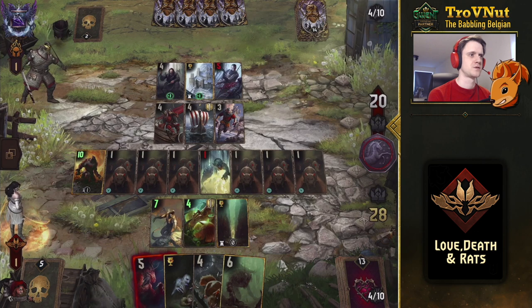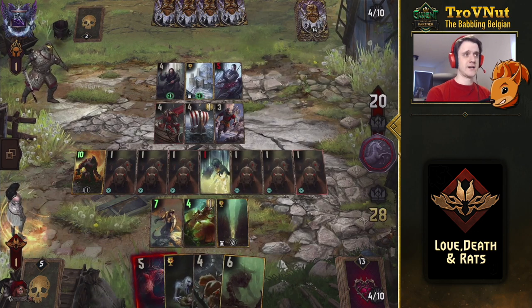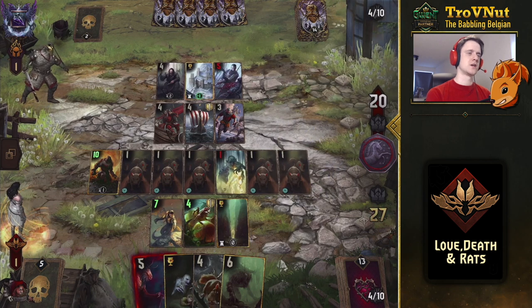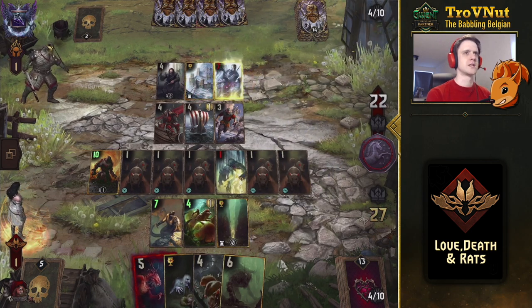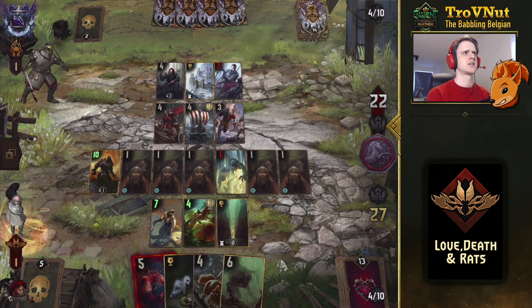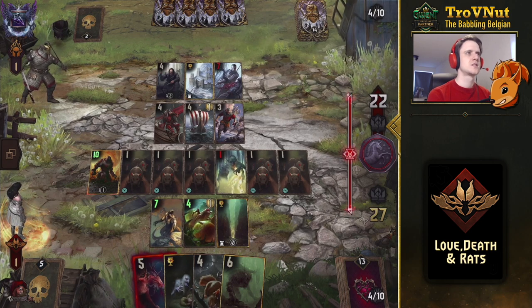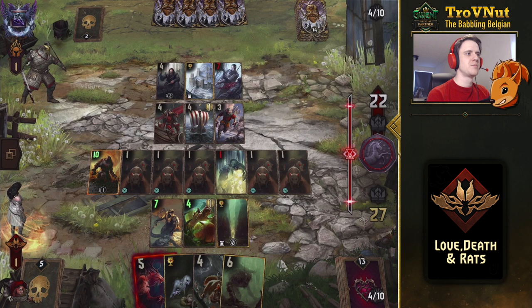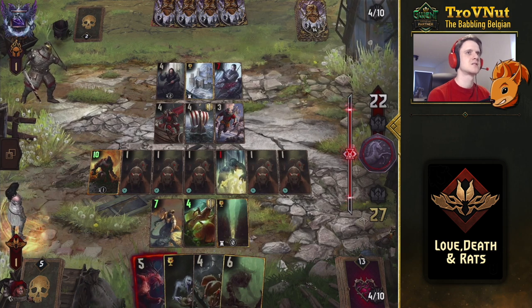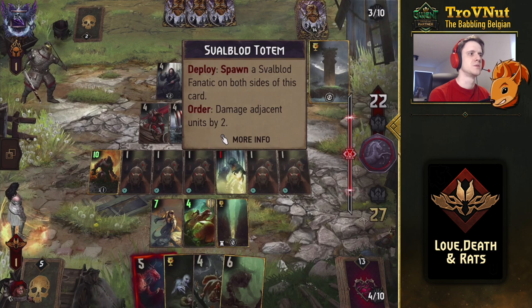A few rats are being taken out — we might wait another turn. We have eight beasts on the board. One rat goes down. I was expecting Blood Eagle to hit, but if it doesn't I don't even need to waste the Squirrel.